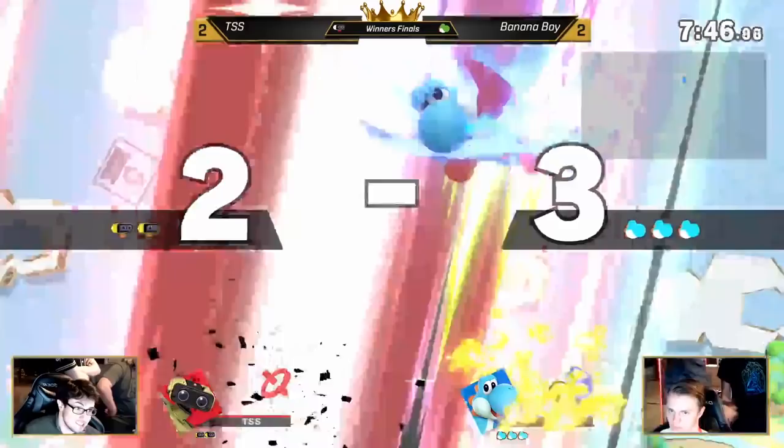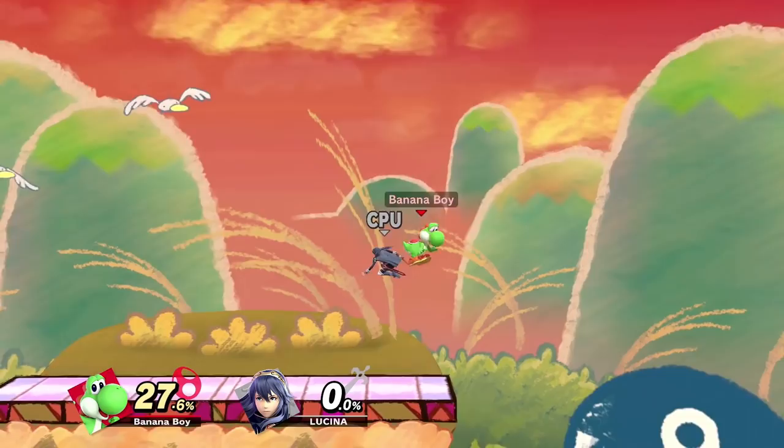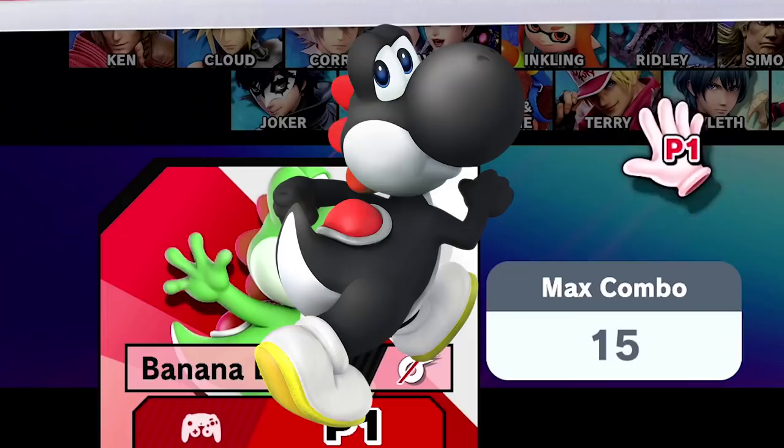Yoshi has been a constant source of backlash for as long as I can remember. He's very hard to hit with his amazing air mobility, his double jump is a frame 1 get out of jail free card with armor, he has 0-70s that only require the Yoshi to get 1 read, his frame data is really good, and Nintendo replaced one of his best skins from Smash 4 with, well, a hideous monster if I'm being nice.